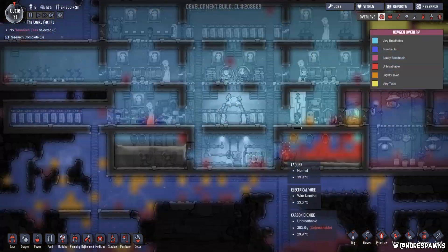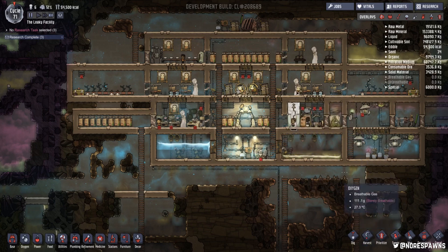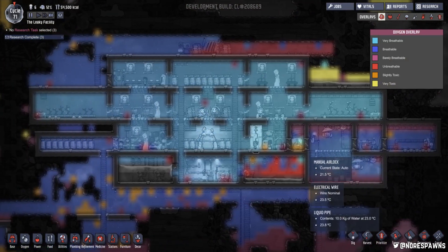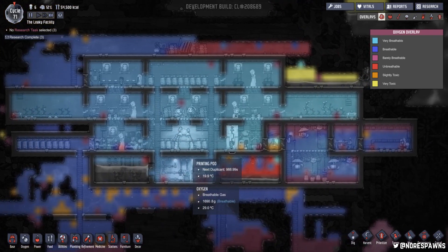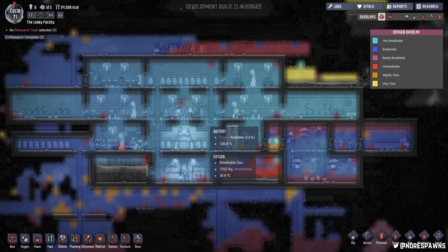Now the biggest thing — if you look here, you can see my base. I'm on cycle 71 now, so I'm quite far in. I've got quite a solid little colony going on here. I pretty much got everything in here, to the point where I'm pushing the limits of what I can really do. As you can see, I've got basically very, very breathable oxygen here, barely any with a few bits and pieces of CO2.